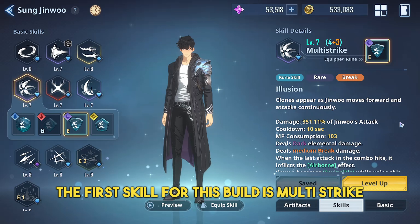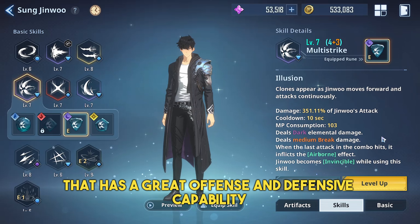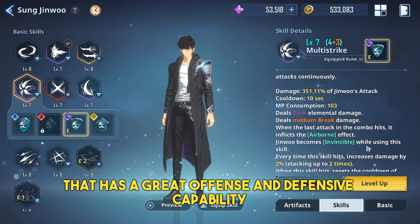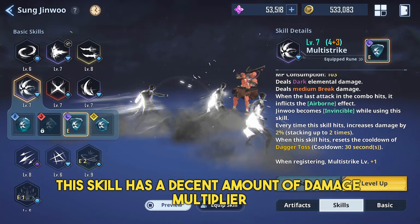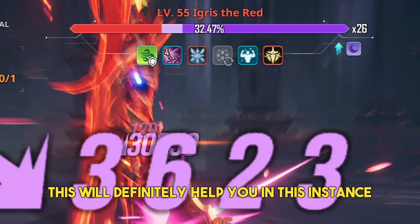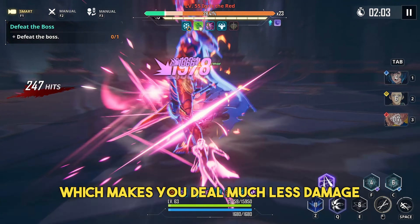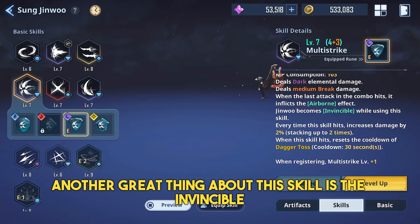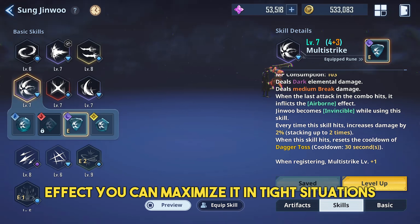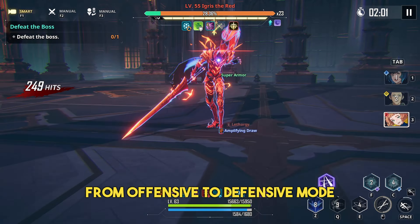The first skill for this build is Multistrike. This skill has a dark rune called Illusion that has great offensive and defensive capability. It has a decent damage multiplier while having a medium break effect. This will definitely help you in this instance since Igriss often charges up his shield gauge, which makes you deal much less damage. Another great thing about this skill is the Invincible effect, which you can use in tight situations where you need to switch from offensive to defensive mode.